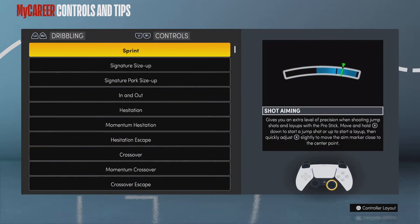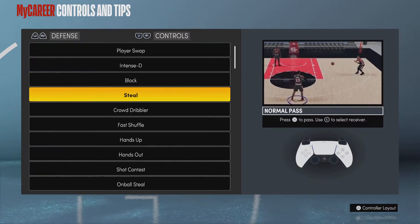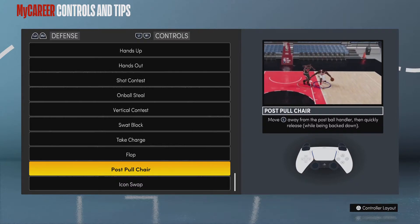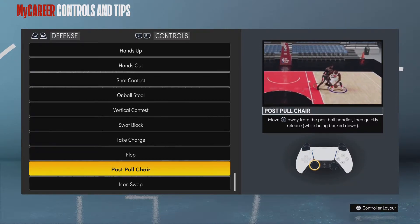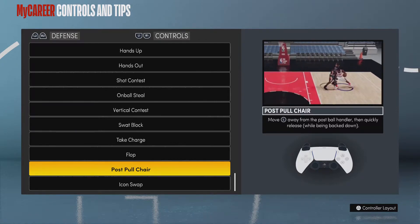If you're a 1v1 player, you probably already know this because it's like the only way you can get a stop if you're a small guard against a big man. You're going to want to go to defense — it's another defensive tip — and it's called Post Pull Chair. This is something you can really utilize against post scorers. In 2K21 there aren't a lot of post scorers, but on current gen, especially in the 1v1 court, there are a lot of post scorers even in twos.